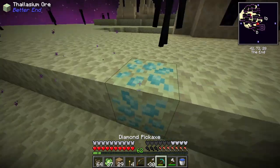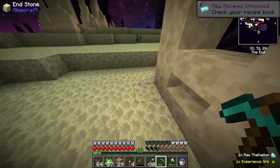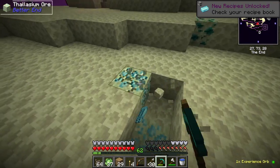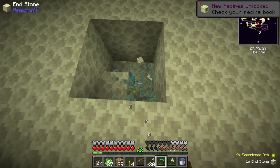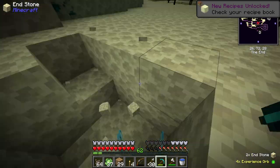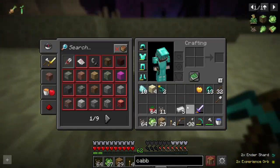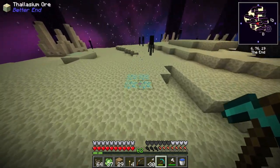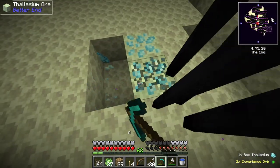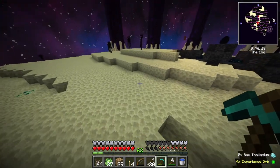Oh boy, we completed it! Now that we're back in the End, we can find this all over the main island and on the outer End islands — the ones with the elytra. We also have some ender shards. This is by far my favorite early mod item that this mod pack provides. I hate endermen so much though!